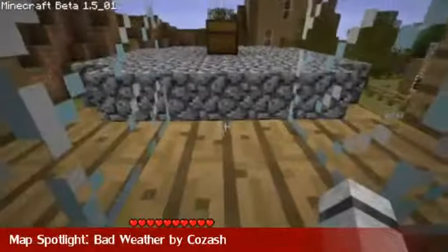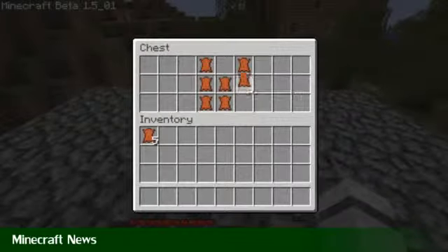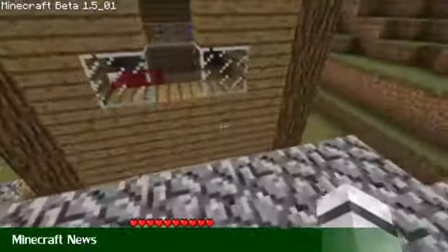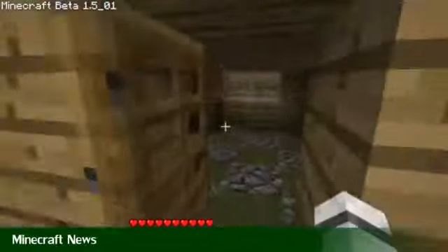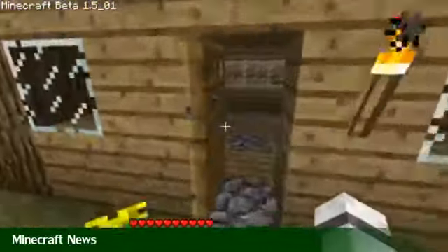Check out this map. Now it's time for this week's Minecraft news. The big news this week is patch 1.5 — it's finally here. What did 1.5 bring? Many little things and tweaks to the game, but most notably there's weather effects in the game. This includes rain, snow, and thunder.